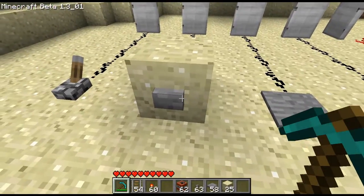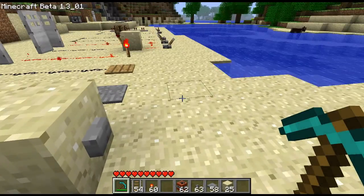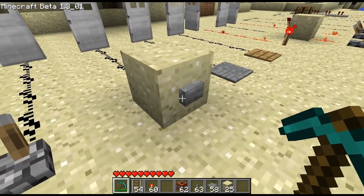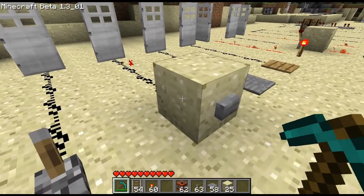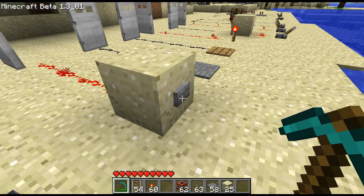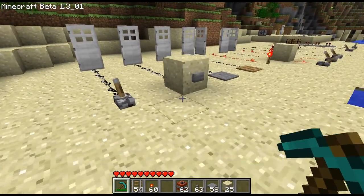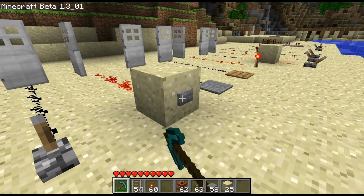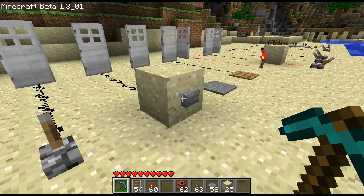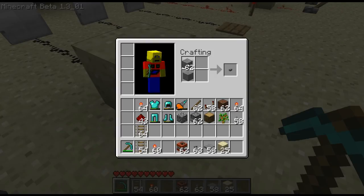This is a button. A button has to be mounted on the side of a wall — it can't be on the floor or the ceiling. When you right-click it, it sends a pulse which lasts about two seconds or so. It just sends a pulse on and then a little bit later it turns off. You craft that with just stone on top of stone.